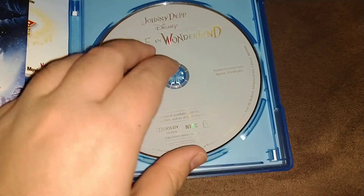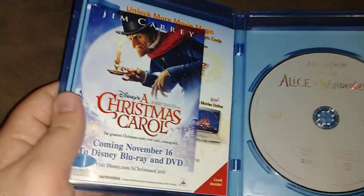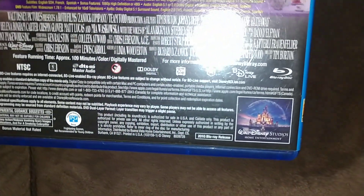On the inside, here's the DVD, just stacked in the top tray, and a digital copy, but it doesn't work anymore. It has inserts like the Disney Movie Rewards points on the back and the insert. The front, the spine, and the back — 2010.